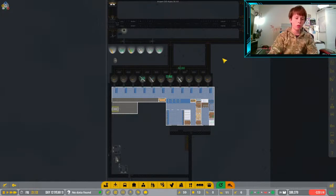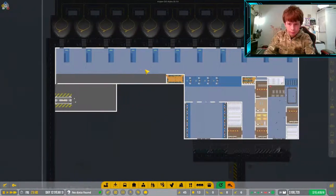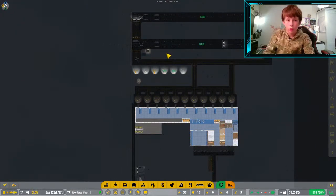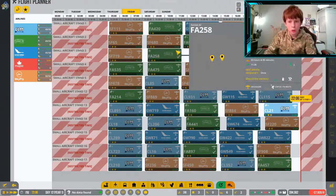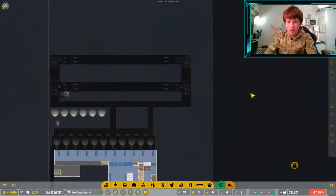Hello everyone, welcome back to another episode of Airport CEO. Last episode we did baggage handling and it's gone pretty well so far. We now have baggage handling in the airport and these are the last flights of the day.